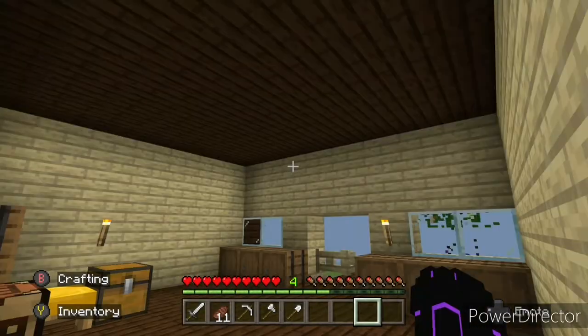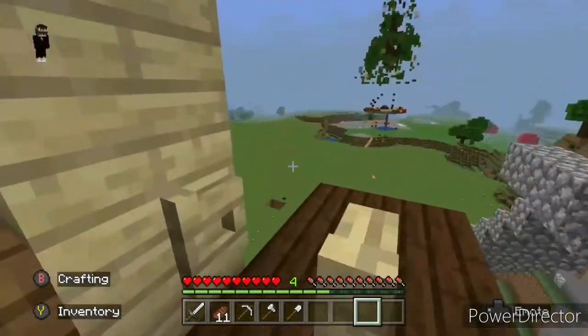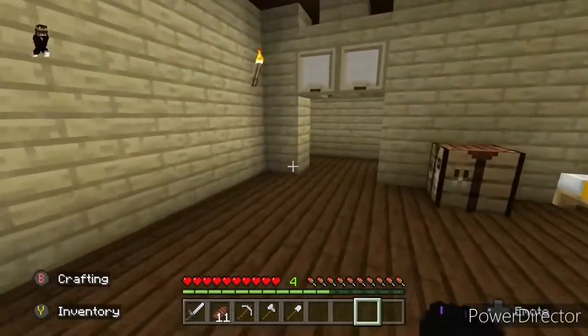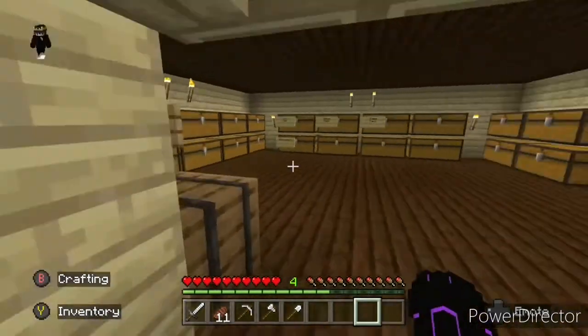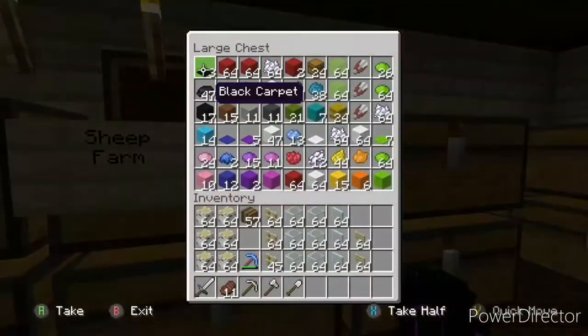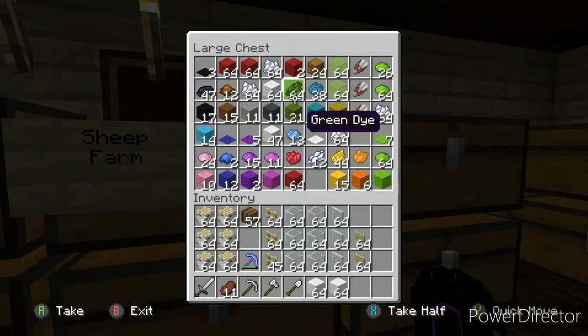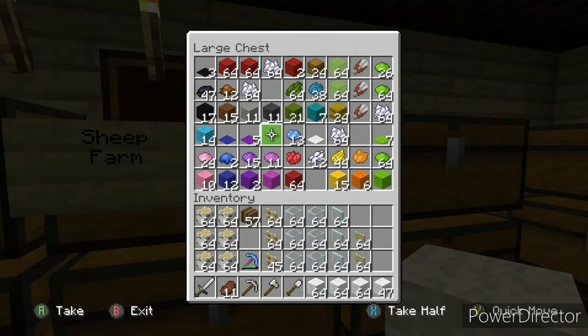Hey guys, welcome back to Bit in Mongoose, today we are back. So what we're doing today - see that there? That is a sheep farm. Well, it will be. Today we're making the sheep farm, something I wanted to do for a very long time actually. It is something that needs to be done for a while. I've needed the sheep farm, I haven't got around to making one, and today we're gonna. So yeah, that's the plan basically - I'm gonna make a sheep farm today.